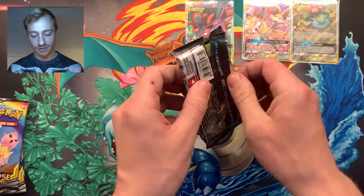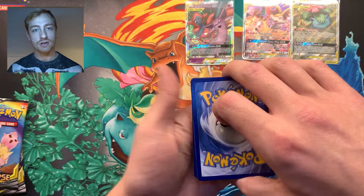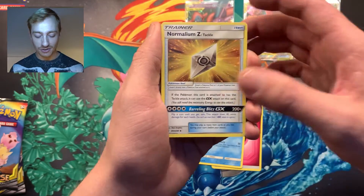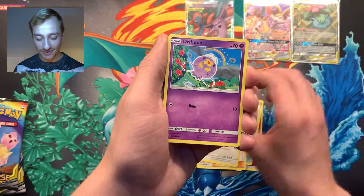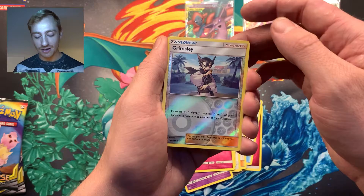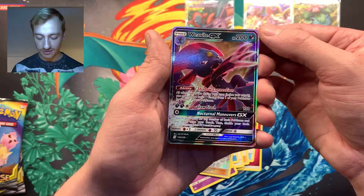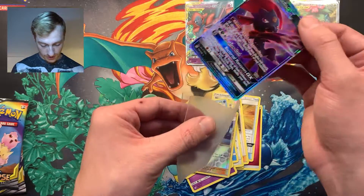Last lucky pack! Charizard is at the door — we'll go for a leaf energy. Lumineon, a Hafuu, Slowpoke, Drifloon, Drapion, Dragalge — yep, that's the one — Caterpie, Cottonee, a reverse hollow Grimsley, and my last Unified Minds big pull — an Oricorio GX card! The centering is kind of trash on that, but hey, I'm not getting it graded so what do I care. Five packs, two decent pulls — 40% hit rate!